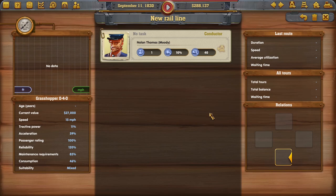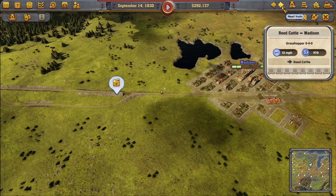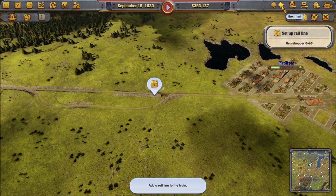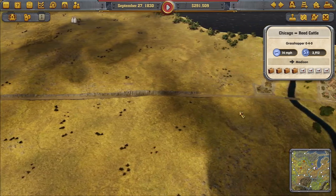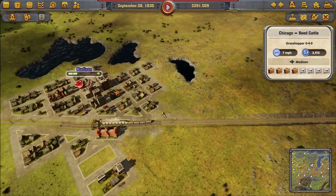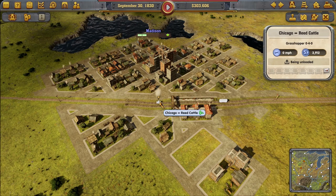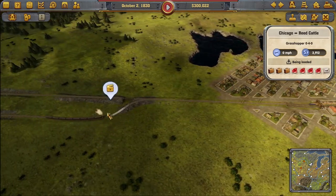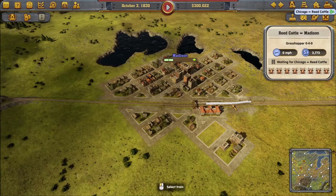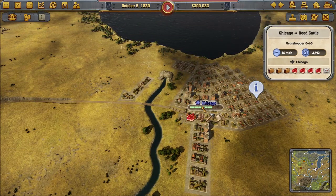We're going to buy another locomotive — the Grasshopper again. We have a Conductor on hand. Let's check where the train is: Chicago to Reed Cattle, Reed Cattle to Madison — but where did our Madison-Chicago connection go? We have three trains. Chicago to Reed is there, but something is off with the Chicago-Madison route.